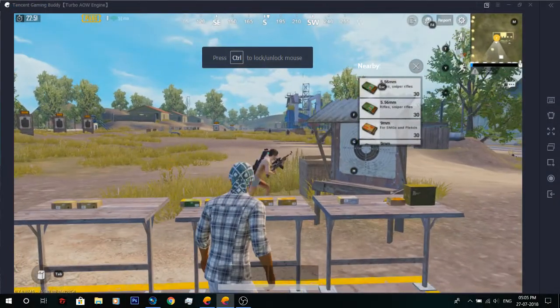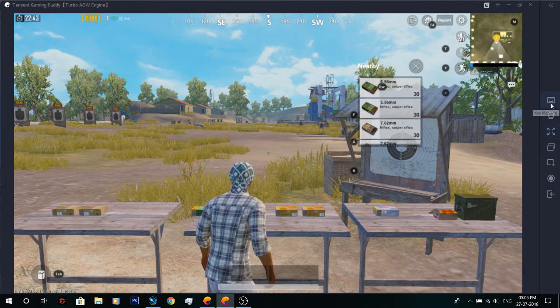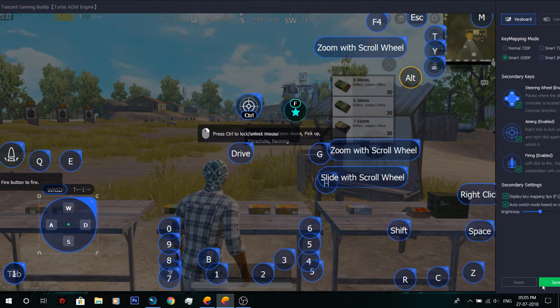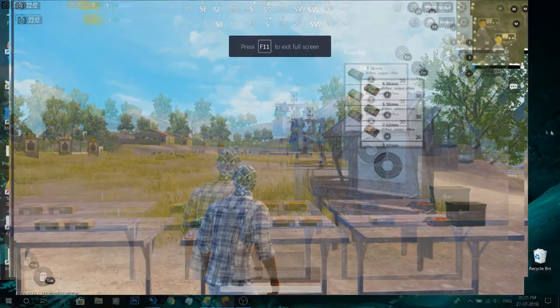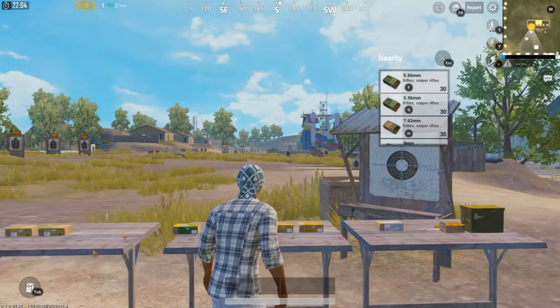As you can see, it's not fixed yet because we have to do one more step. You have to click on the keyboard icon and go down — you can see the reset button down there. Click on reset and then click on save. Now the problem is fixed; the F, G, H buttons are actually aligned. This is a pretty easy fix — you just have to update Tencent Gaming Buddy.